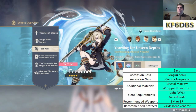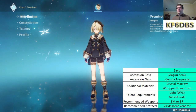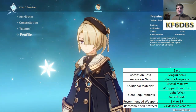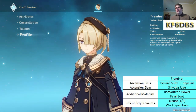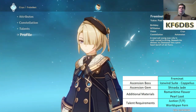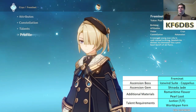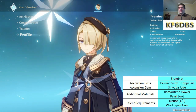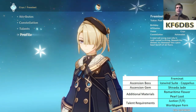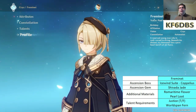Our new character is Freminet. I'll bring him up here because for whatever reason he is not in the archive yet. I'm not going to put any recommendations for artifacts or weapons down yet. We're just going to read through his talents, take a look at the test run domain, and go from there. I have some ideas, but I want to see how the test run works first before I commit.